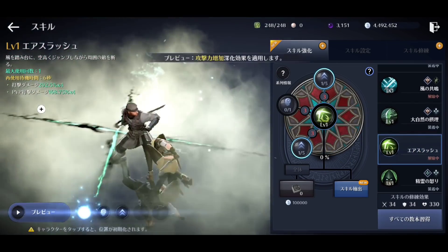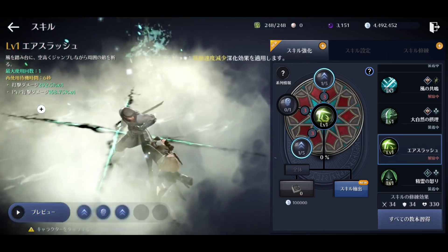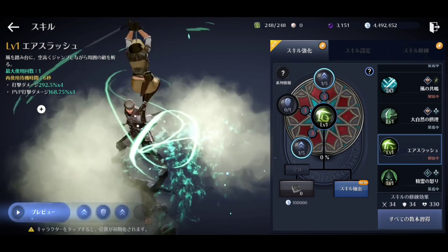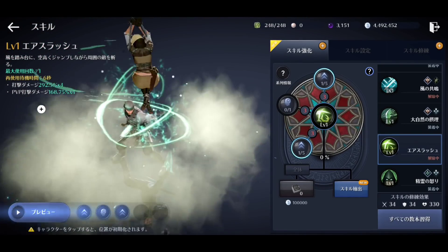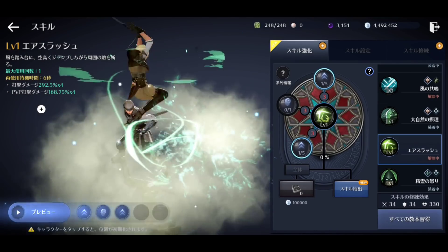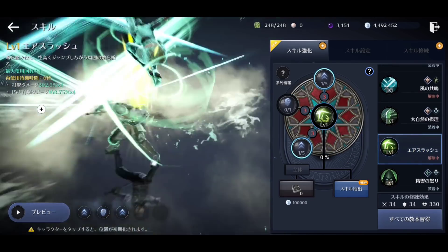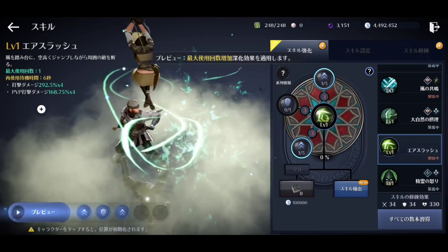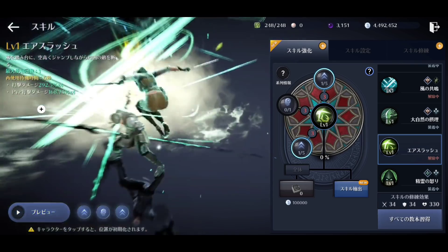Air Slash is the Windwalker's next skill. It comes with one charge on a 6 second cooldown time. It does 292% damage times 4, which is 1,168% damage. For its sub-skills, it has an attack power increase of plus 20 for 10 seconds, it gets you one additional charge bringing it to two, and it has a 5% movement speed reduction on a successful hit. This is good for PvE, good for Node Wars, and okay for arenas.